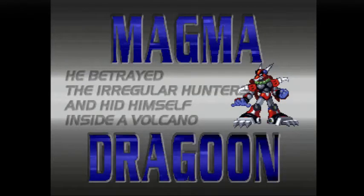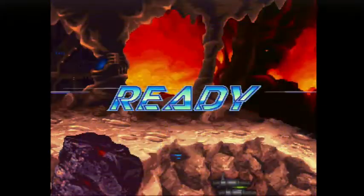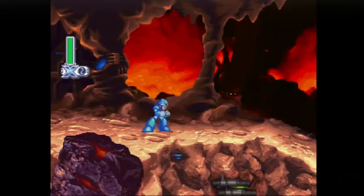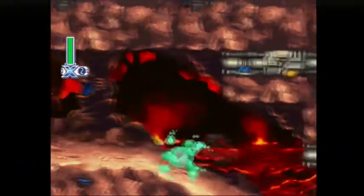Fire? Well, obviously. What do you expect in a volcano level besides fire? Lots of rocks, brown, gray. You'd be somewhat correct on the rocks. So we've got fireballs chasing us.